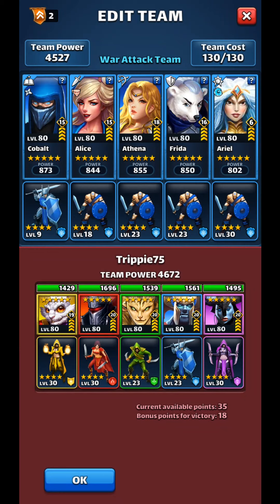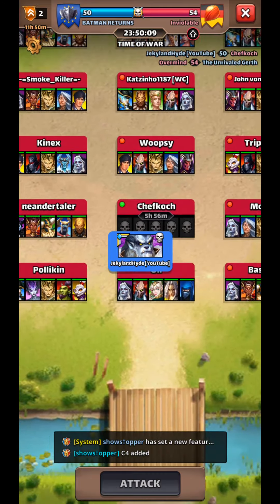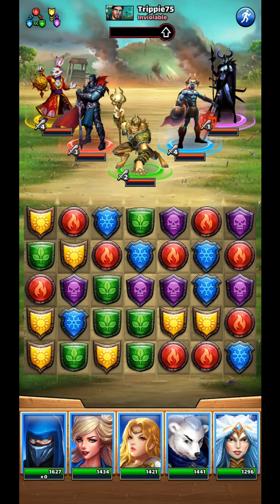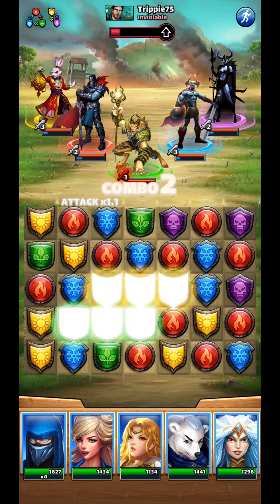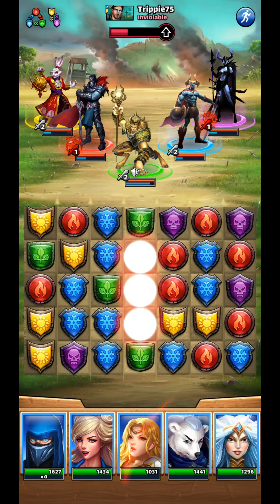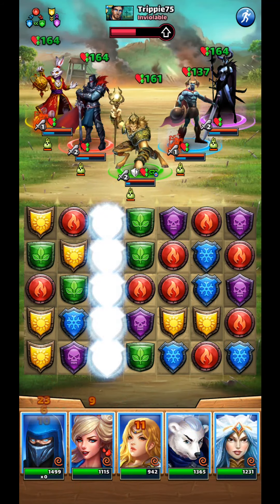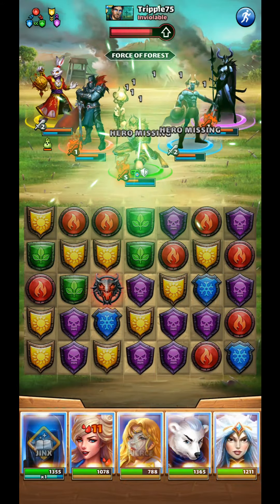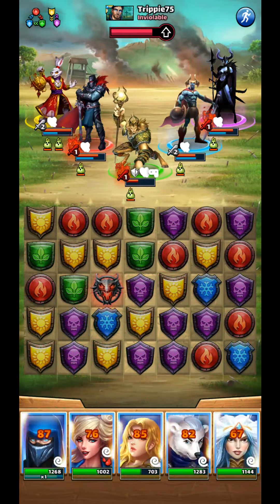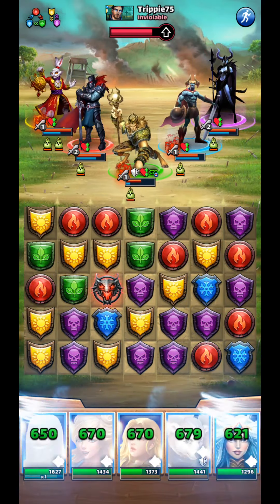War hit number two. I'll move my off-color to try to get more of my tiles in the center of the board. And we got a diamond. I love when Taluri goes off and gives me mana down, and then I can immediately do Ariel and give everybody 24% mana up.